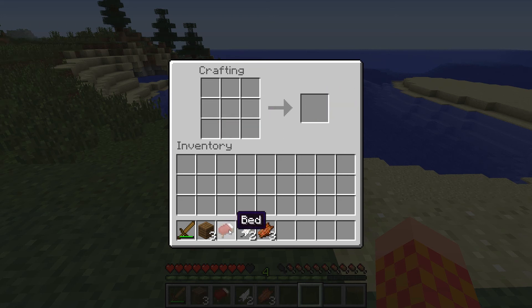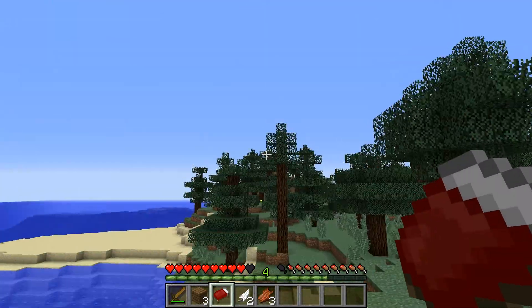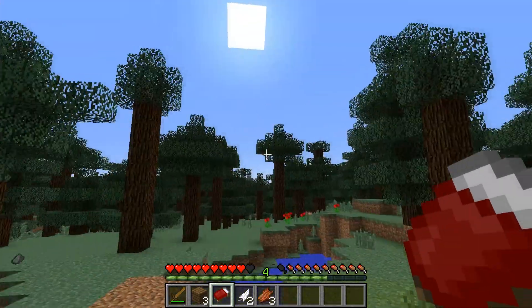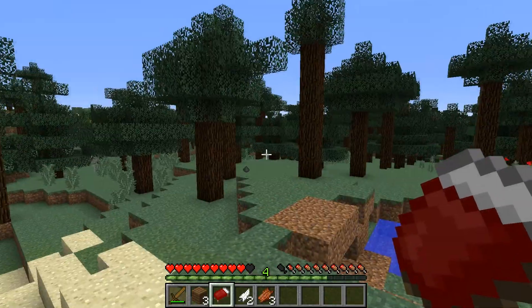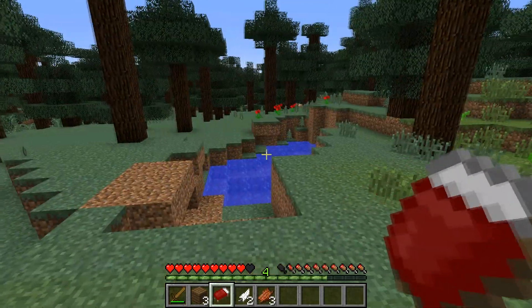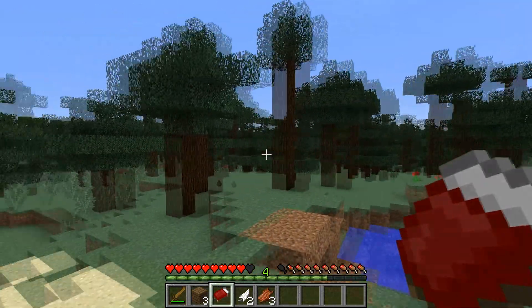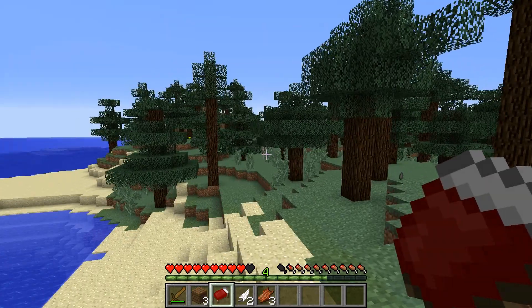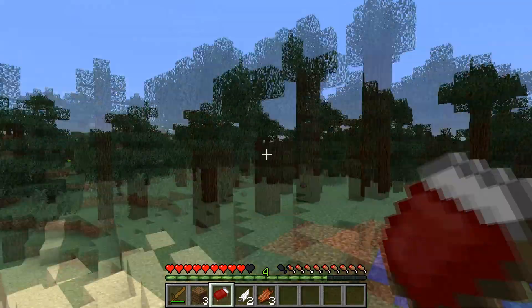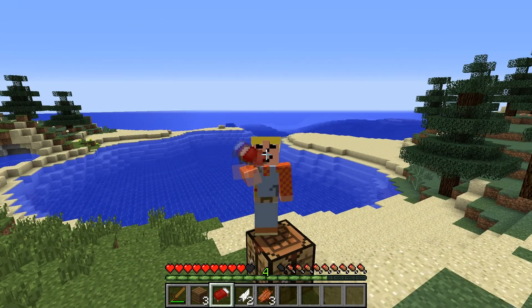And you make a bed! Beds are cool — beds help you sleep at night. Put a bed in your house and sleep in it; it becomes your spawn point so you don't respawn back in the woods or way far away from your house. It also helps you skip nighttime, as long as there are no bad guys like Mr. Skeleton around. But that's it — thanks for watching, it's faster than yours, bye!